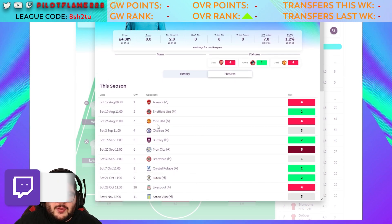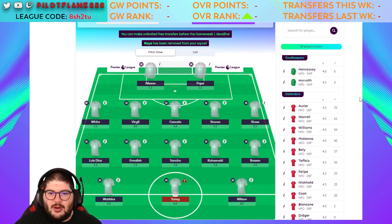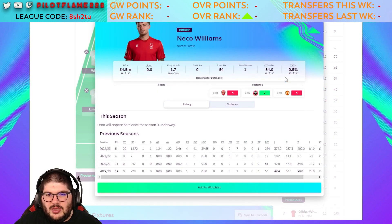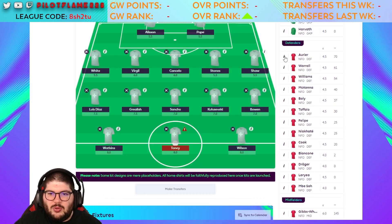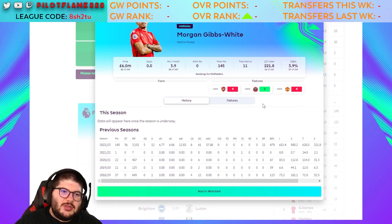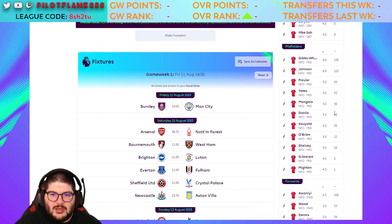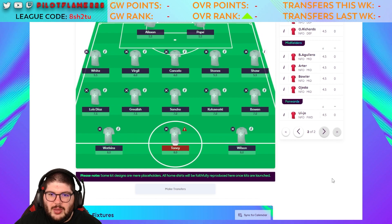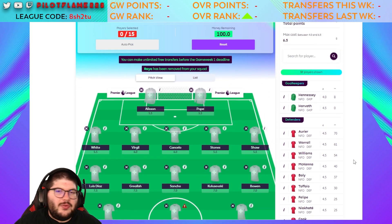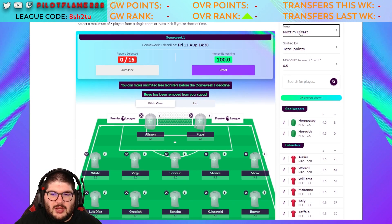Nottingham Forest — not really interested off the start. Fixtures include Chelsea, Arsenal, Man United, and Man City away alongside a couple of okay home games, but four away fixtures against top-four contenders is no good. In defense, Nico Williams at £4.5m makes little sense when Orel Mangala will be the starting right back. Gibbs-White on penalties got 17 goal involvements last season but the fixtures aren't ideal. Not touching any Forest players off the start.